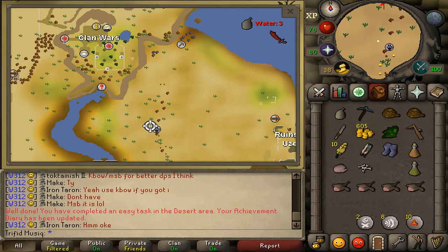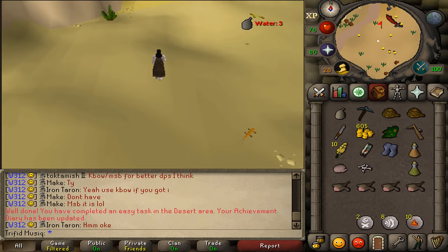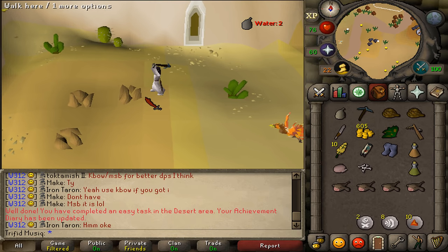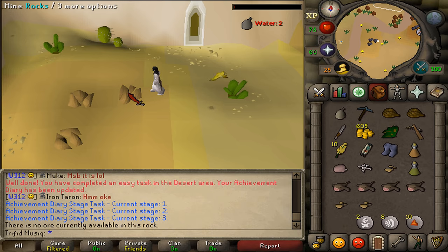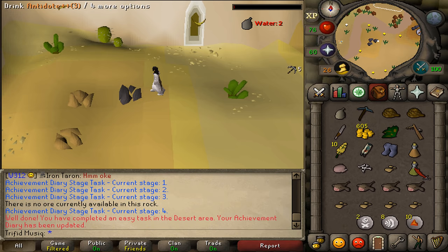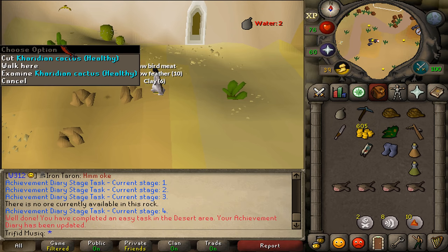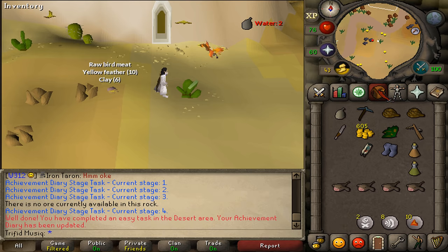Next, go north — just north of the hunter sign, go all the way north to the mining sign. East of the mining sign, if you check your minimap, you will find a couple of clay rocks. Mine one of these rocks and we'll need to do this five times — that's task 3 completed. Drop your clay, bury bones, drop the feathers and bird meat. Next to the clay rocks we should find two healthy Kandarin cacti — use a knife on one to add an extra dose of water to your water skin. That is task number 4 completed.